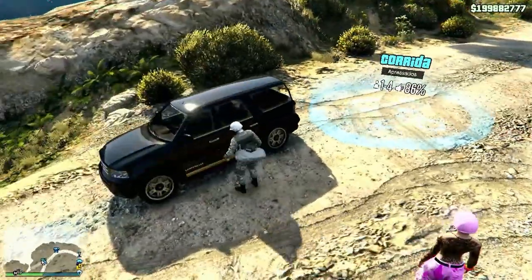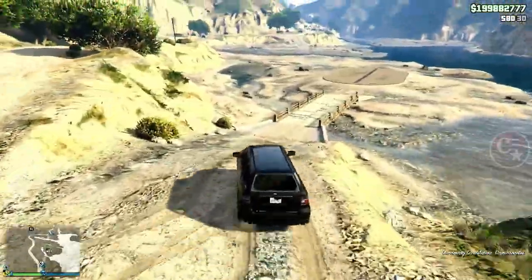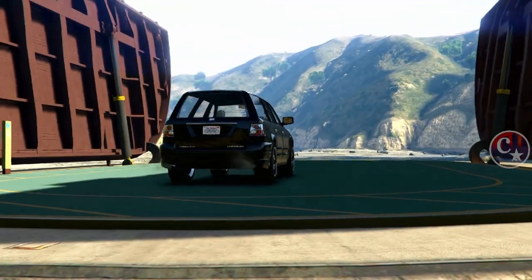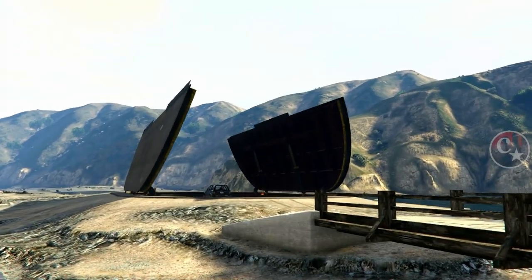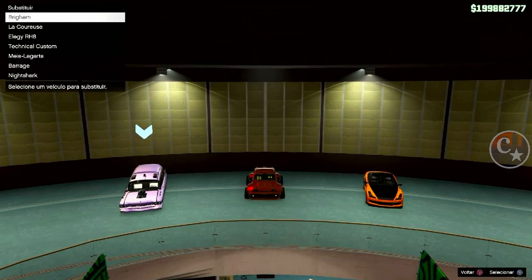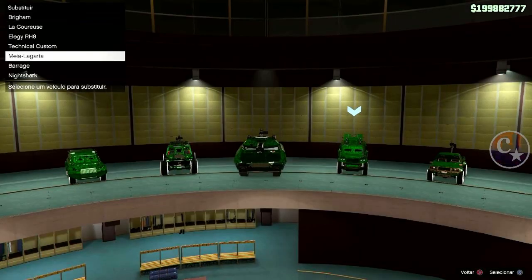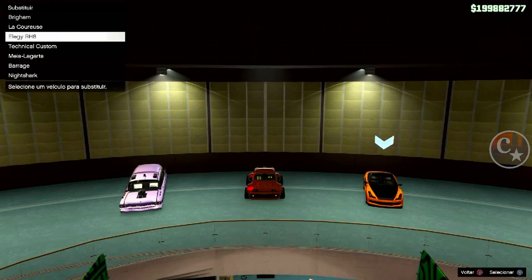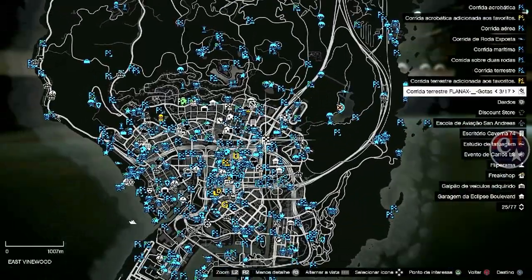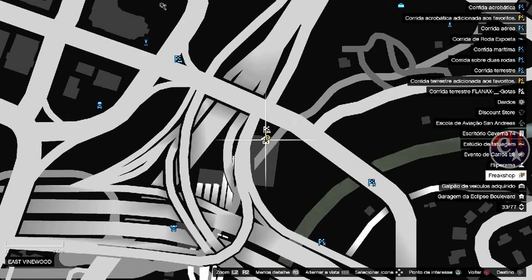Olha só, ele já trouxe para mim um carro de NPC. A gente vai precisar deste e mais um. Este primeiro a gente tem que armazenar dentro do complexo. O complexo tem que estar cheio para dar substituição. A única coisa que mudou, galera, é a forma de bugar. Vou substituir por este carro grátis. O complexo tem que estar cheio. E a gente vai bugar lá na Freak Shop, exatamente, lá no depósito de ácido. É o novo Workaround. Agora é diferente — a gente não buga mais dentro do Freak Shop, dentro do Brickage.